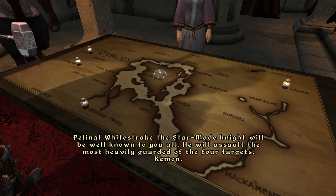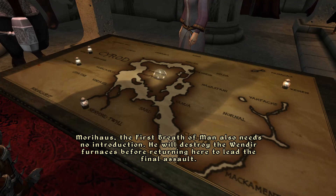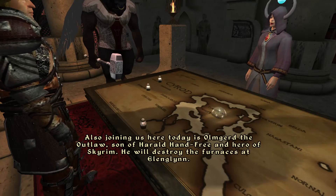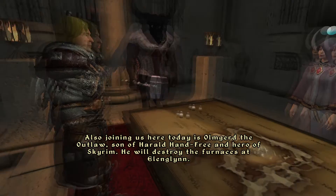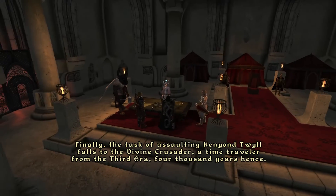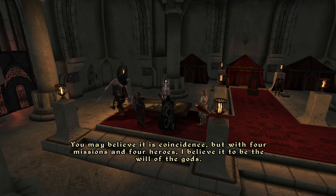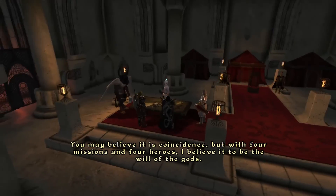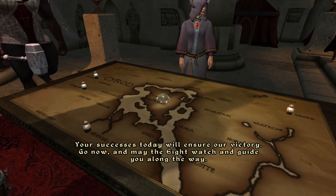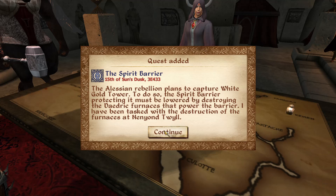Pelennor Whitestrake, the Star-Made Knight, will be well known to you all — he will assault the most heavily guarded of the four targets, Kemen. Morihaus, the first breath of man, also needs no introduction — he will destroy the Wendir furnaces before returning here to lead the final assault. Also joining us today is Ulngerd the Outlaw, son of Harald Hanfri, and hero of Skyrim — he will destroy the furnaces at Elenglin. Finally, the task of assaulting Nanyond Twill falls to the Divine Crusader, a time traveler from the Third Era, a thousand years hence. With four missions and four heroes, I believe it to be the will of the gods. The fall of the Tower of White Gold is an event we've dreamed of since the beginning of the rebellion. I like their map — they use the crystal ball for the barrier, and I think they're using weights for this.